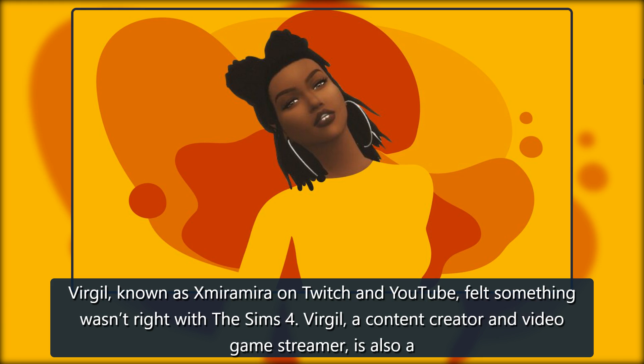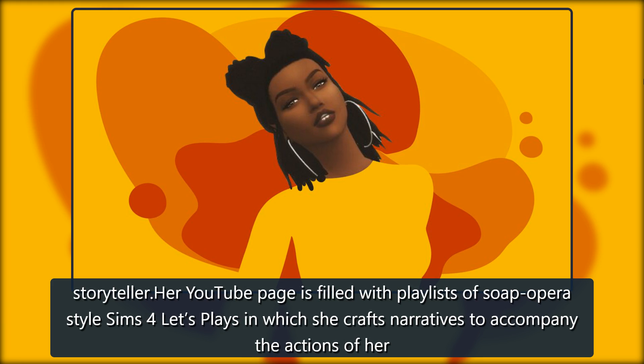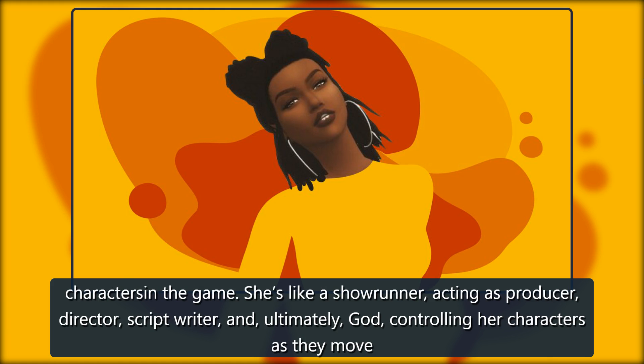Virgil, a content creator and video game streamer, is also a storyteller. Her YouTube page is filled with playlists of soap opera style Sims 4 let's plays in which she crafts narratives to accompany the actions of her characters in the game.